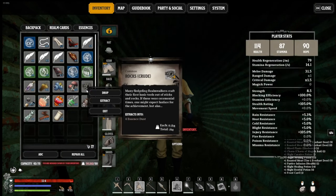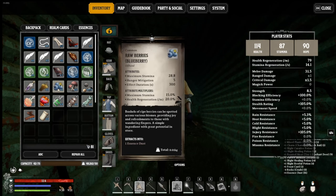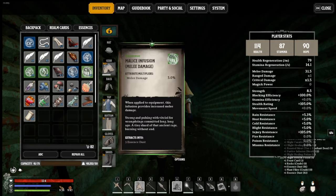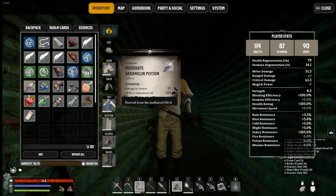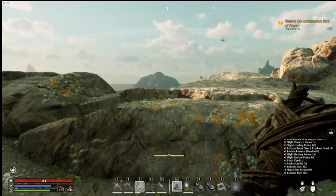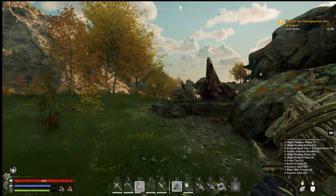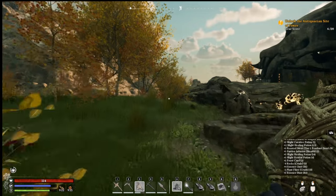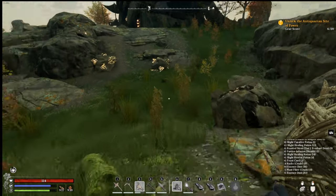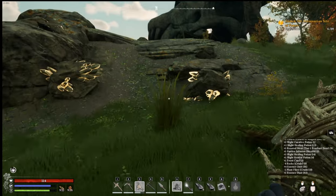What can I get rid of? We're going to get rid of those rocks - they're weighty. Get rid of that too. Need to build some more storage at the estate. Not much of an estate right now - it's a one-room house.